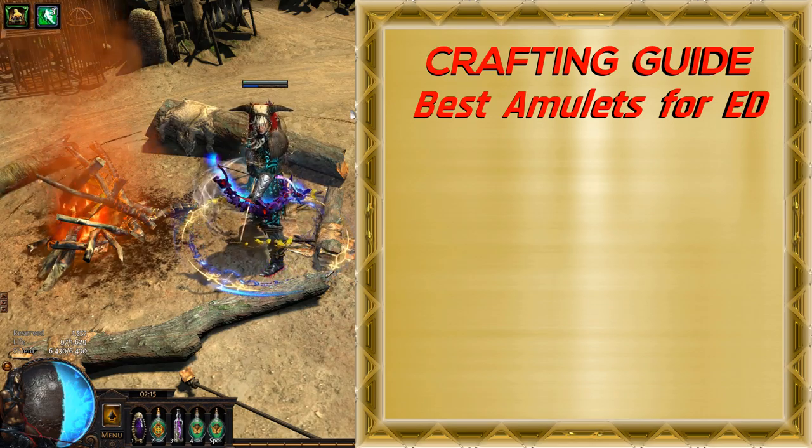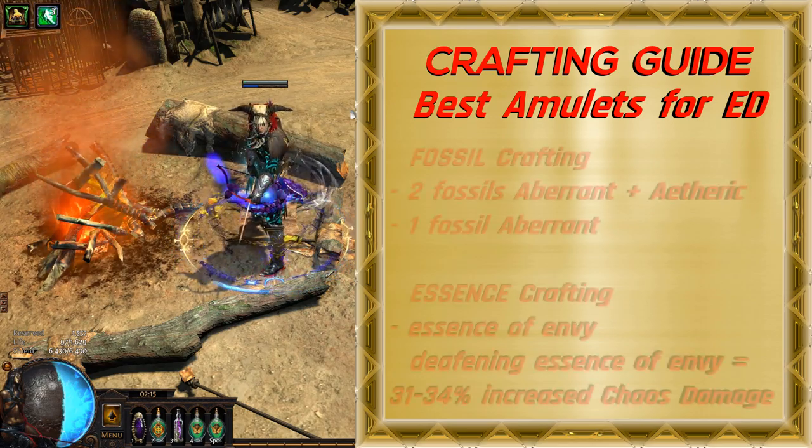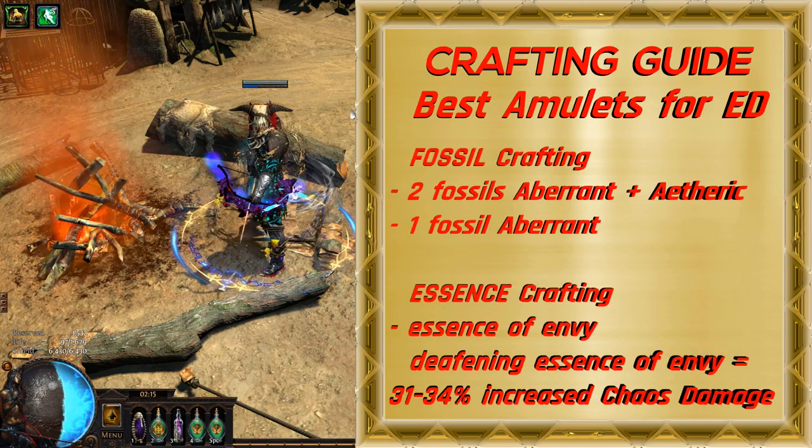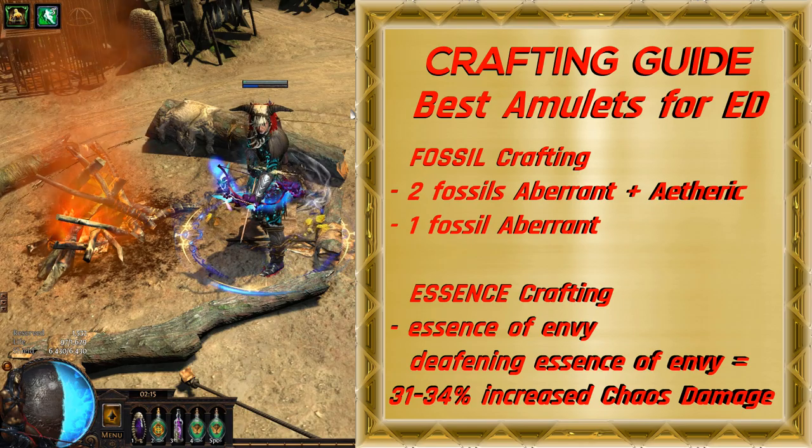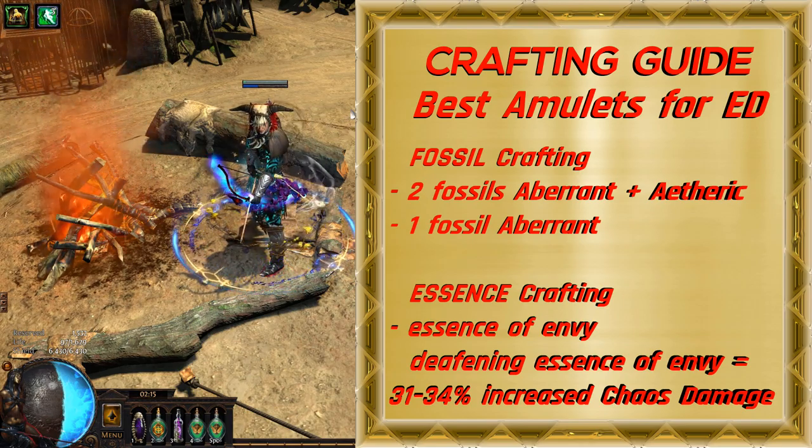There are three ways to craft these amulets. First is to use two fossils, Aberrant and Etheric. The second way is to use just one Aberrant fossil. And the last way is to use the Essence of Envy.